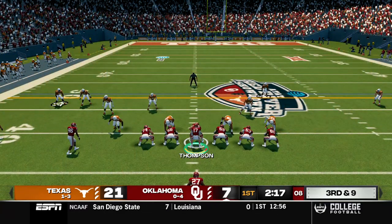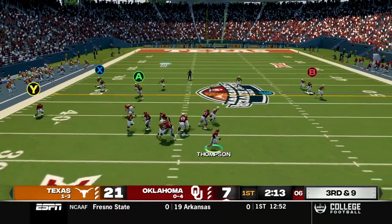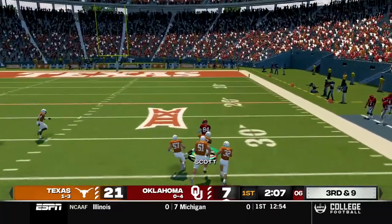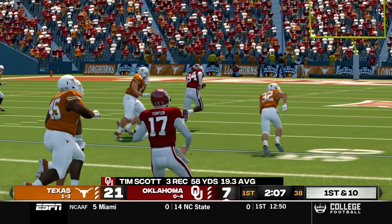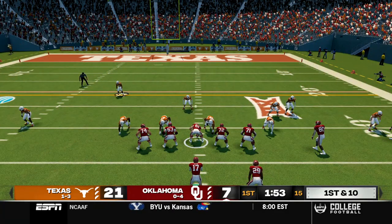A couple plays later it's third and nine. Thompson under center, Kevin Archie at tight end. We roll out trying to find somebody open, go deep downfield, caught by Tim Scott and he's brought down near the 30. I apologize for screwing up that call massively but I intended to go to Archie from the start and he did not come open. I'll try to call the rest of the game a little bit better than that last play.